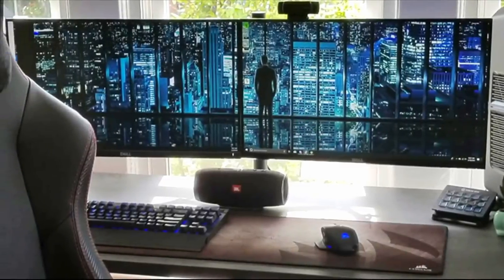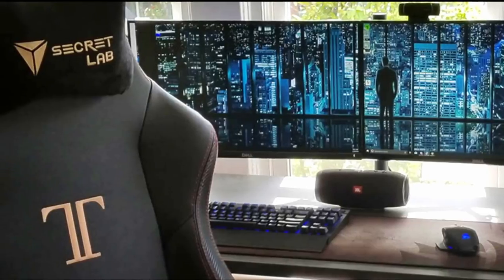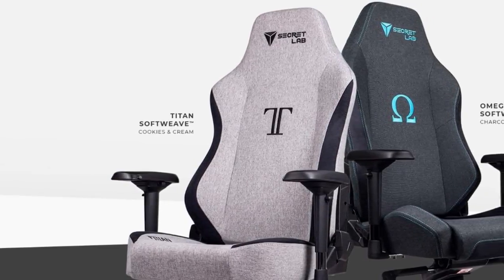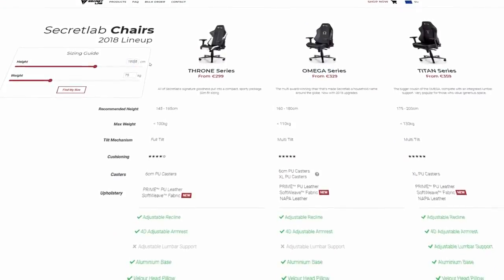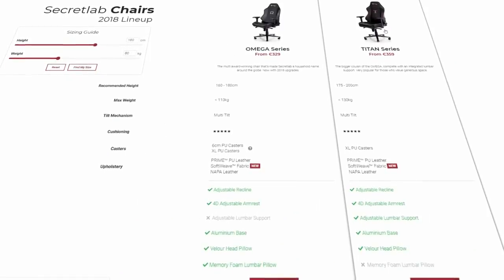We all strive for the best possible gaming experience, but the importance of a good quality chair is often underestimated. Secret Lab produces some of the most comfortable and high quality gaming chairs you can get, so upgrade your commander chair today and fly in style and comfort worthy of the Imperial Cutter. Follow the link in the video description to their store, type in your height and weight and it will tell you which chair fits you for the best possible seating experience.